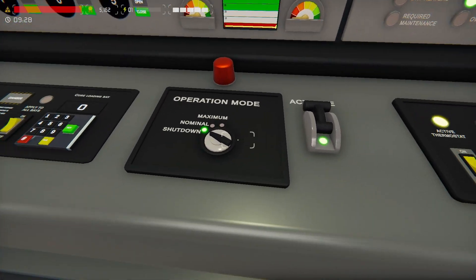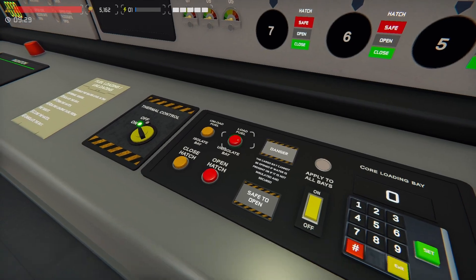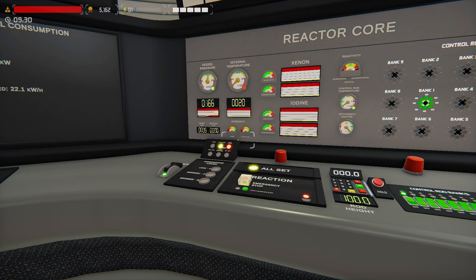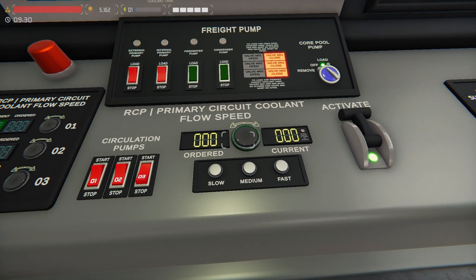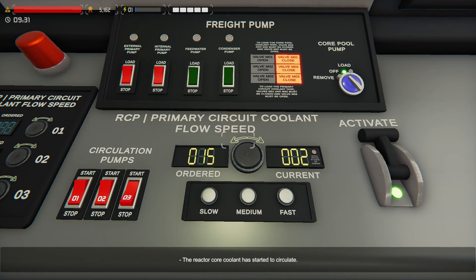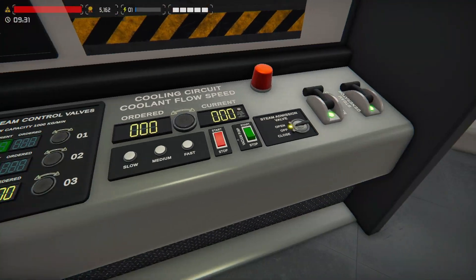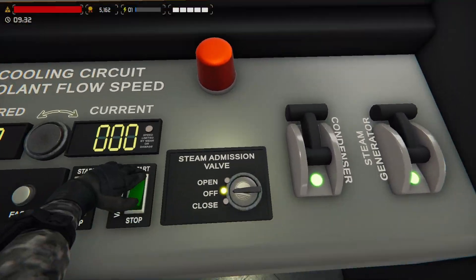Now we go operating mode nominal. Loader fuel — hoping for no fireworks. Primary on to 15. This is all starting equipment; brand new game, haven't changed, upgraded, or purchased anything. We're doing our normal startup. Condenser pump on. I guess I should actually flip the switch. And we have a vacuum, so we'll turn this off.